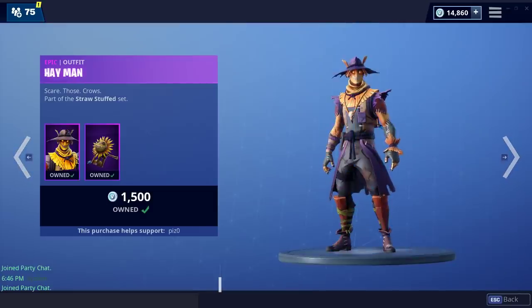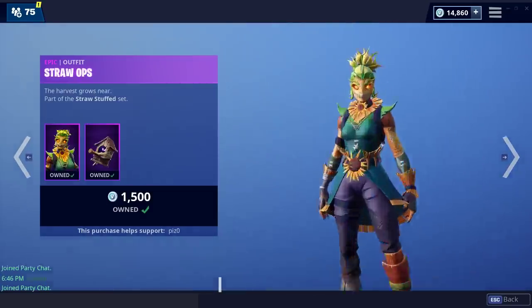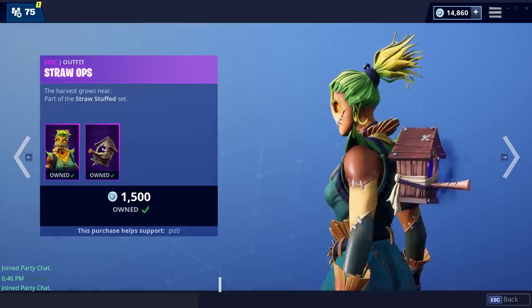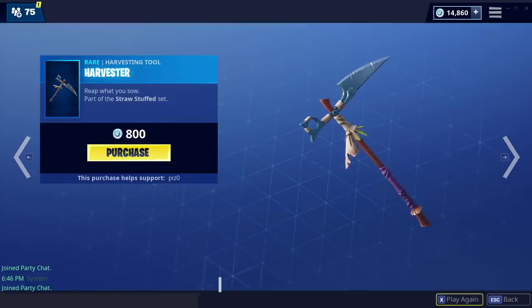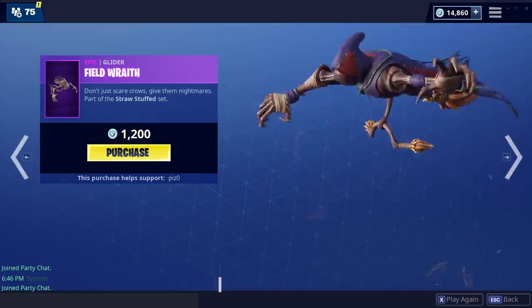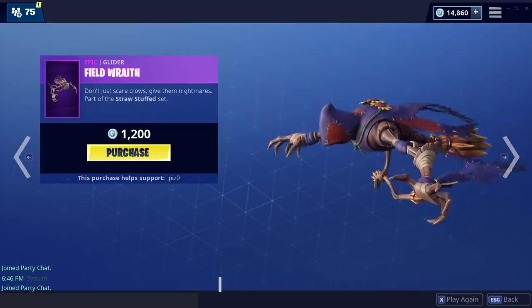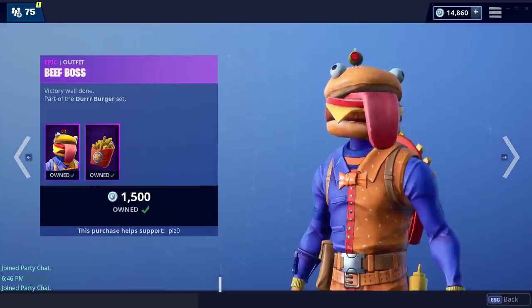We got the scarecrow skins back — we got Hay Man, great skin, Straw Ops, great back bling and great skin, Harvester, and the Field Wraith glider — pretty cool.